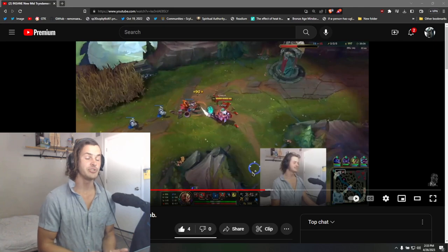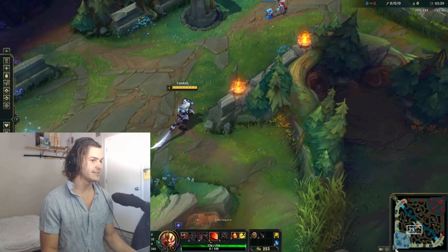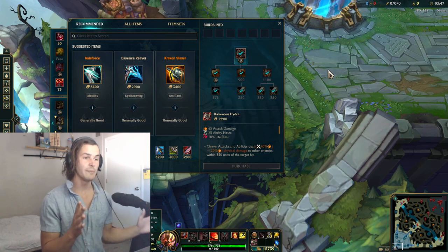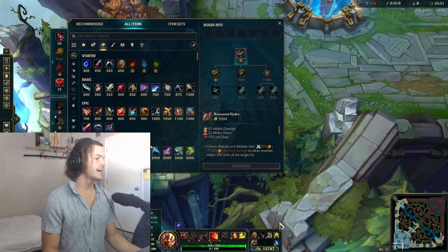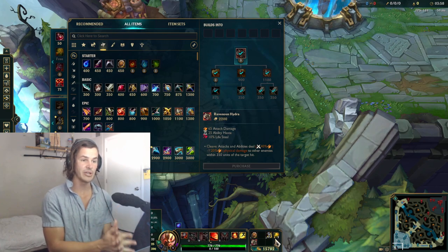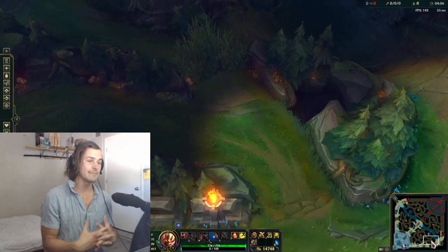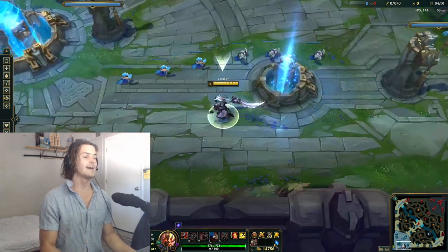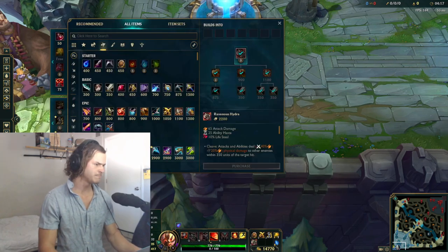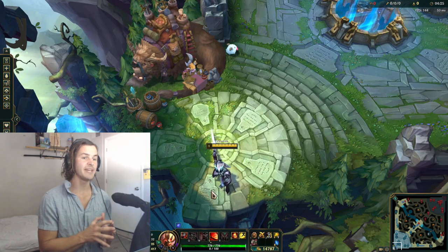Going Berserker Greaves into Hydra into Zeal is the core of the build. Afterwards you generally go Infinity Edge — that's the standard. You're getting your Tiamat and building whatever makes sense component-wise for how much gold you have. Always try to sell your Doran's Shield if you have the option of getting a better purchase. Then you're going Zeal. This is the core of the build, and Hydra into Zeal is just the strongest possible value you can be at at this gold level.